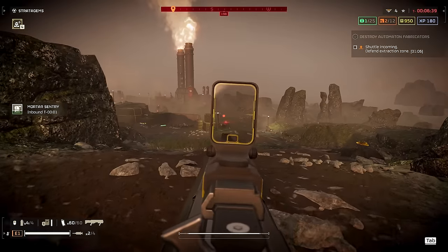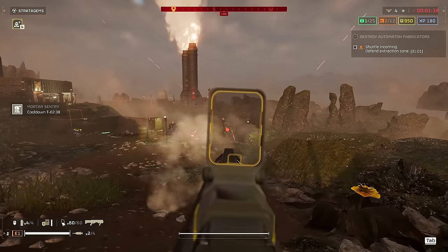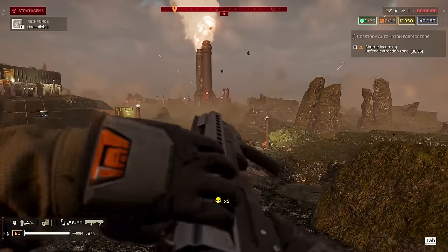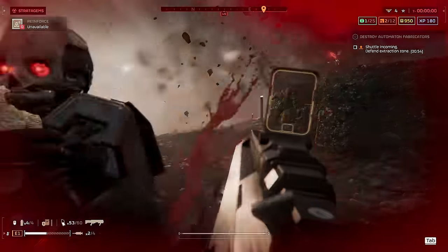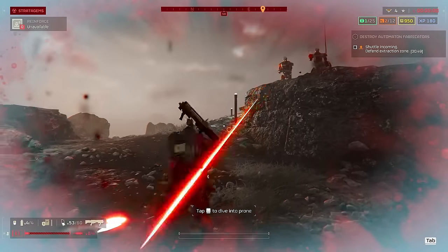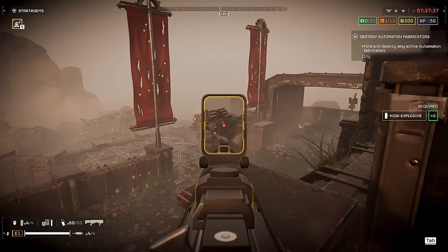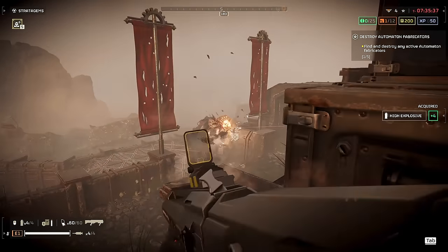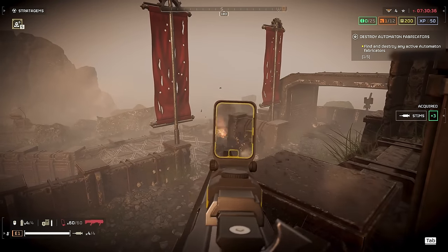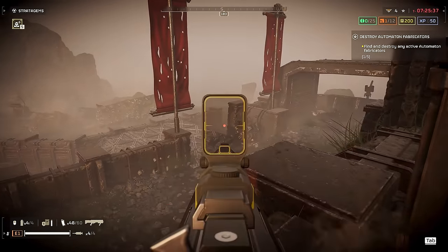The Punisher completely wipes the floor with Automaton foot soldier units. I've wiped entire squads with it as they kept reinforcing on top of my position — I was blasting away, jumping around, and laughing at how satisfying this weapon is to use against them. But what really got me was how it wiped the floor with Devastators at close range. The first weapon you can unlock in this game can absolutely melt Devastators if you use it right. First of all, it staggers them, meaning you can actually survive a close-range encounter against a Rocket Devastator, which honestly is a miracle in its own right.